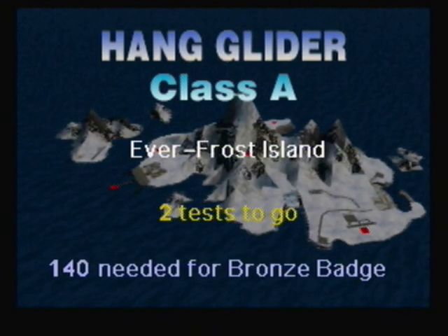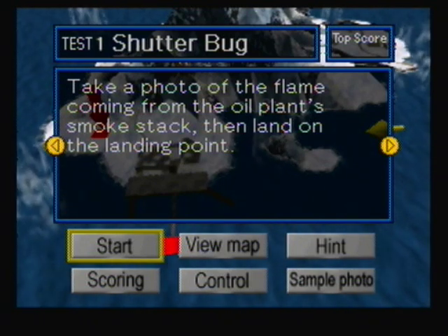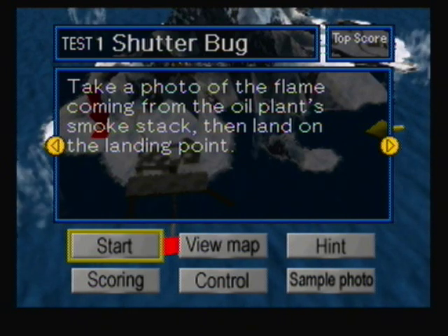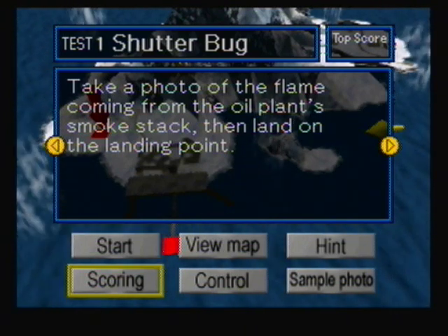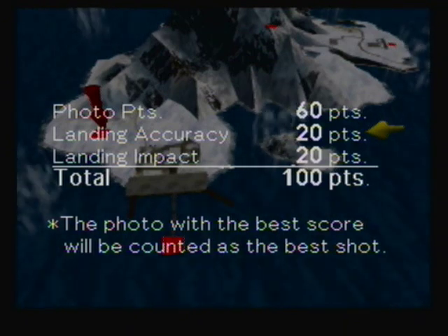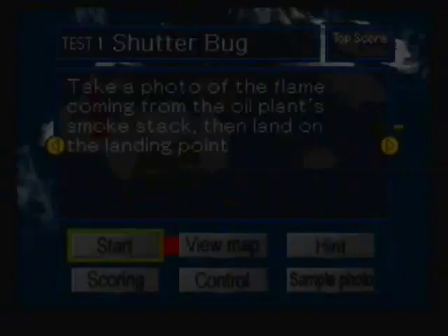Let's get started with the Class A Hang Glider missions. For Class A, you actually get two tests instead of just one, and your score on both will determine what badge you get. Since there are 200 possible points, you have to get at least 180 to get a gold badge — that's my goal. The first mission we're doing is called Shutterbug. If you've played Pokémon Snap, it's a photograph mission where you have to take a photo of something and then land. You get scored based on your photograph. For this mission we'll be taking a picture of an oil plant flame, and the photo is worth 60 points — a very large majority of the points.